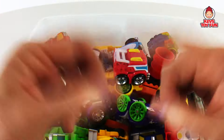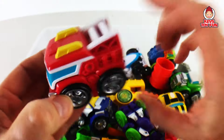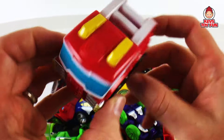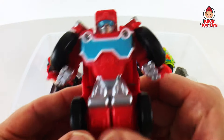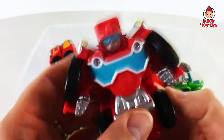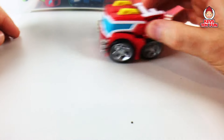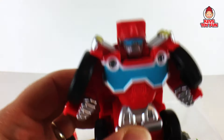Okay guys, let's go through them all. First off, here's a Flip Racer — Heat Wave. It's basically a one-step transform; you just flip them. There's no real transformation needed other than just flipping them. Heat Wave is a fire truck — kind of cool. The wheels spin, and then you just flip him like that, and he goes into vehicle or robot mode. Pretty sweet.